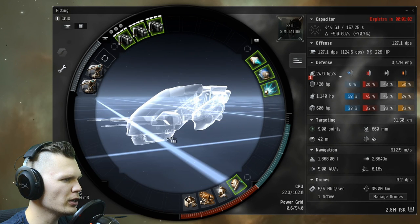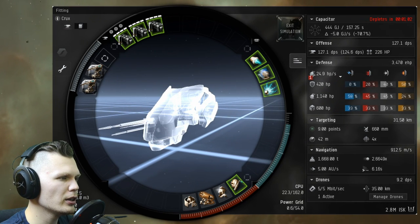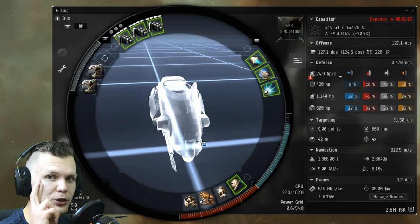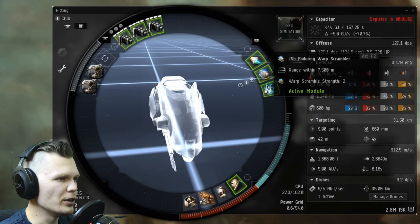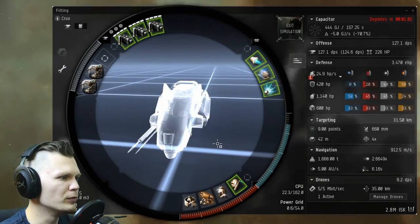Nothing so far, no battleships seen. It's a 0.4 system — usually it's tougher to find battleships in a 0.4 system, but here's hoping. In the mid slots, once again we have the Afterburner, the Scrambler, and the Webifier for PvP.